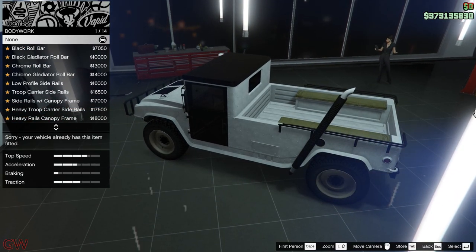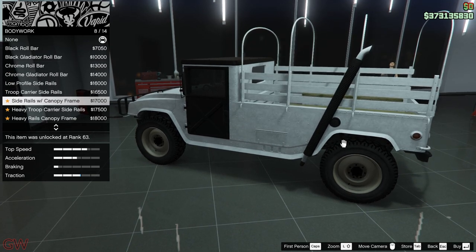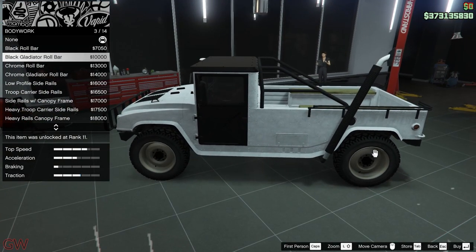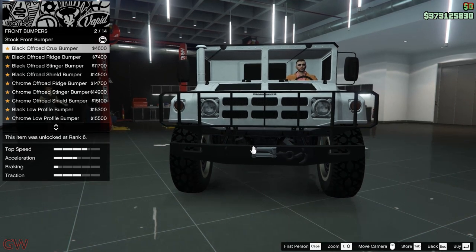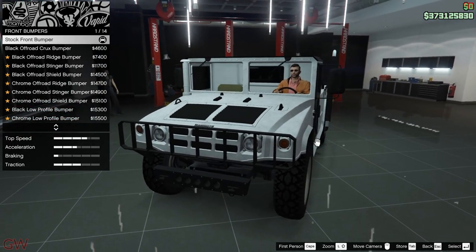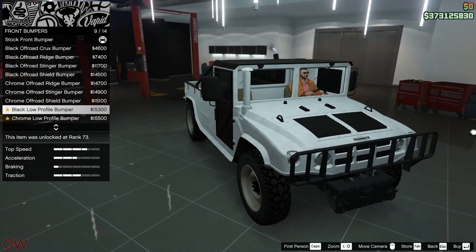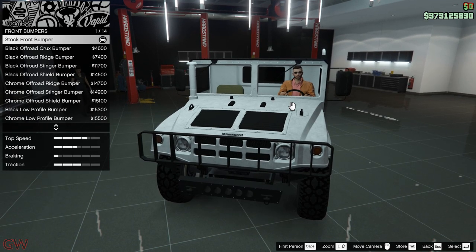Moving on to the customization options: first we have the bodywork — roll bars and frames. The options are kind of lame; these frames and rails look more like military personnel carriers. Not a huge fan, so I'll just go with the black roll bars. Moving on to front bumpers, we have quite a good amount of options — 13 options. The real life Hummer H1 doesn't have these wide bumpers; the low profile one is more like the real life version, but behind that bumper it's completely empty and open — looks totally weird.